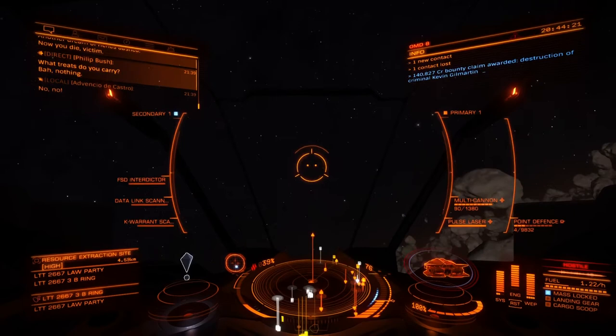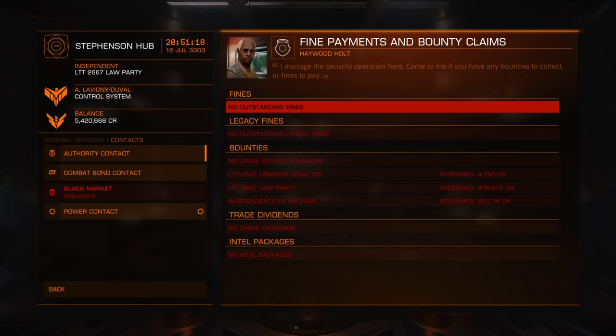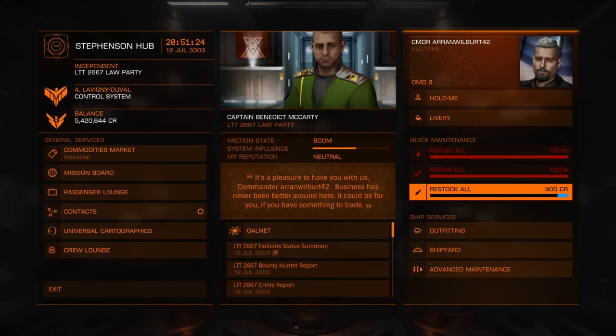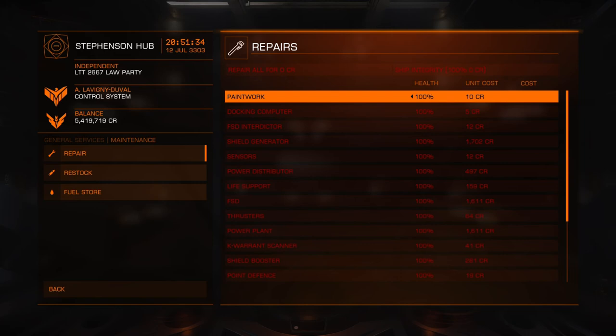So there you go — in about five minutes I've made over 500,000 credits. Not bad going at all. You can make a couple of million credits really with just a couple of hours of play time fairly easily. It is a really good way of making money, but it is quite a difficult learning curve to start with. I hope you find this guide helpful. Don't forget to refuel and repair every time you land at a station because it could give you that edge in a battle. If you liked this video and found it useful, please subscribe to the channel — thank you very much for watching.